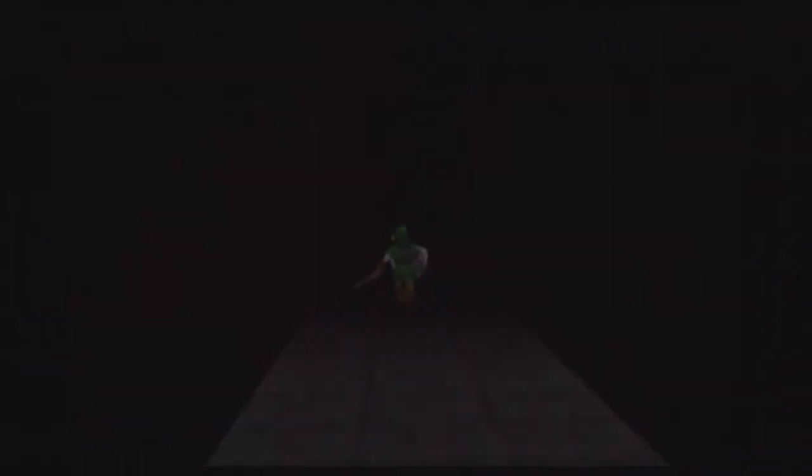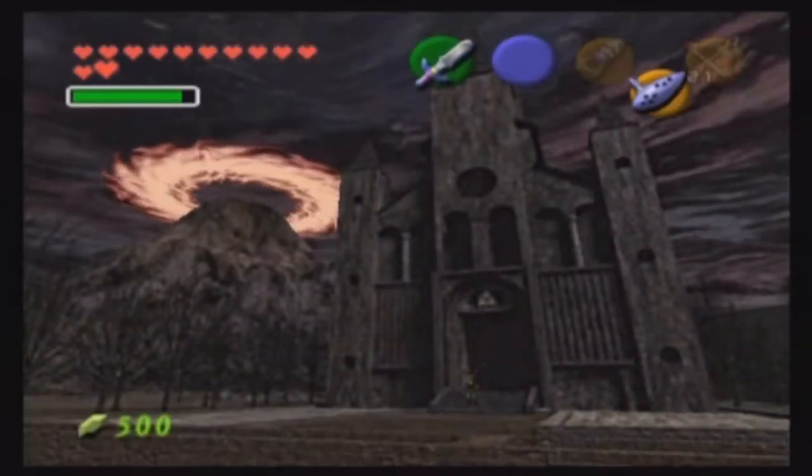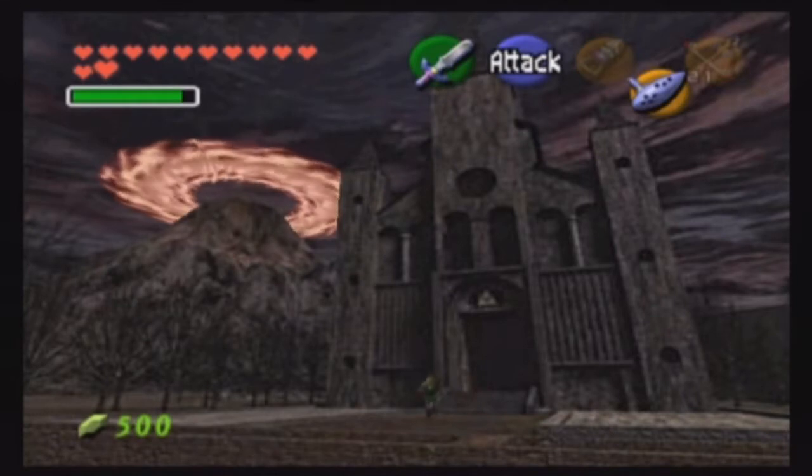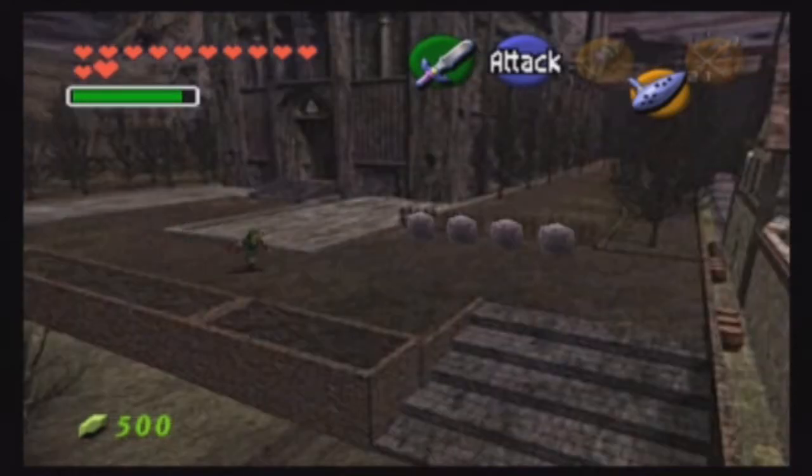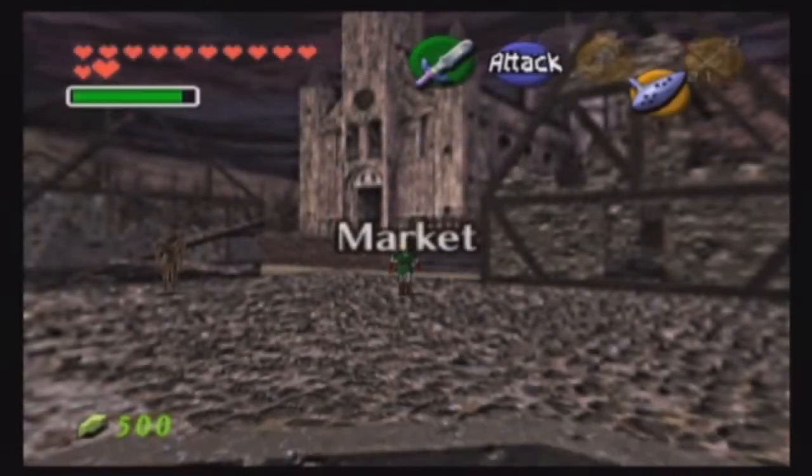Basically what we want to try and do is get ourselves to the Fire Temple. As you can see, there's something going on up there on top of Death Mountain — like this weird spiral of flame going around up there. So we're going to have to go check that out. There's a few things we can do first, though.